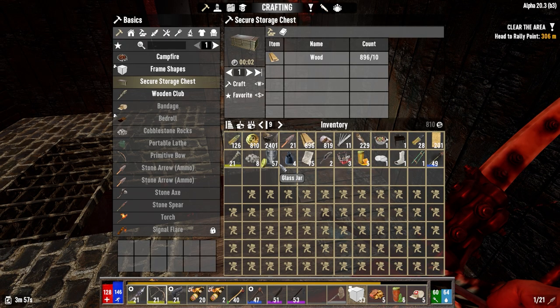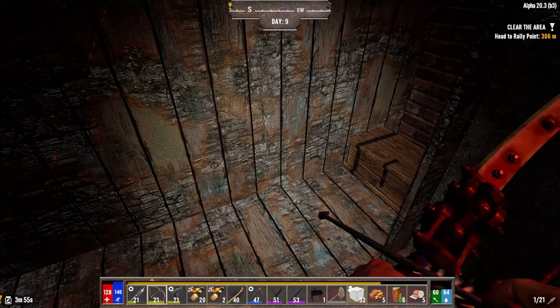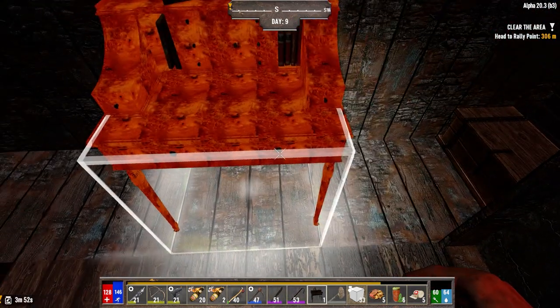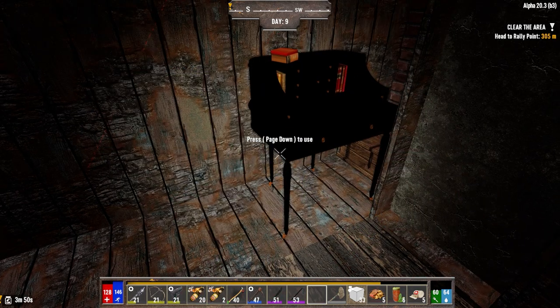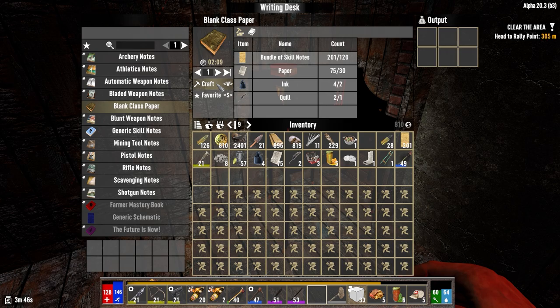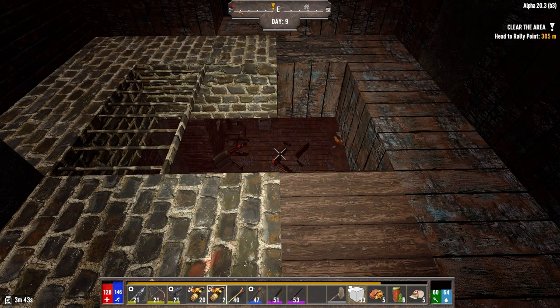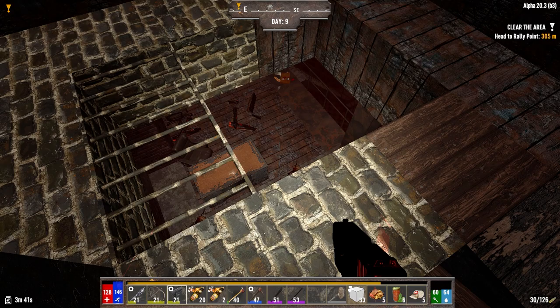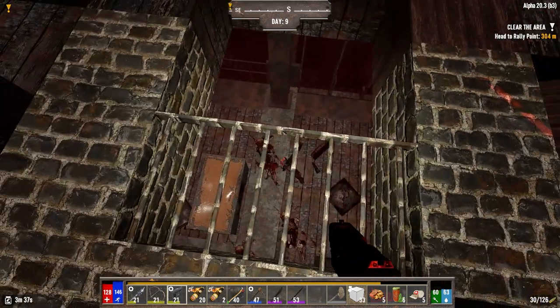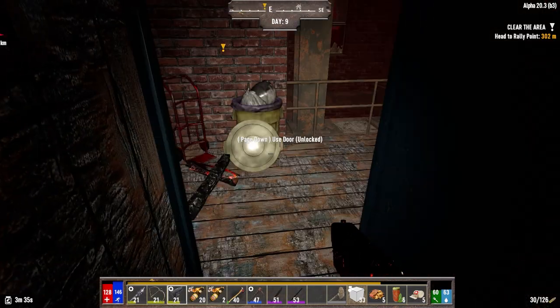Let's let them beat. Let's make a book here while we're waiting. Now that I know they can't get in, let's put you there for now — we'll be picking you up in a minute. Let's go ahead and make a blank class paper for a couple of minutes. They can't get up, unfortunately. Let's go back out here then — I might be able to milk this spot a little more.